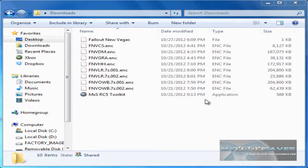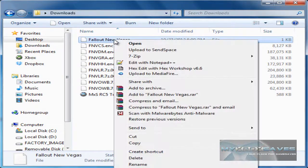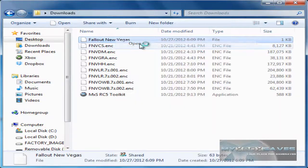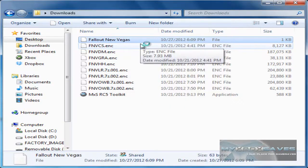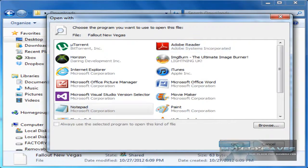What's up guys, it's Killsuth here and I'm just going to show you how to use my RC5 toolkit that I made. First off, you're going to want to download one of the files that we have on the site, and you're going to want to right click and hit open, then choose Notepad and hit OK.